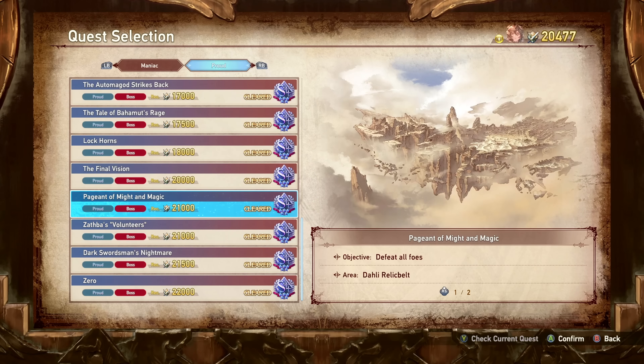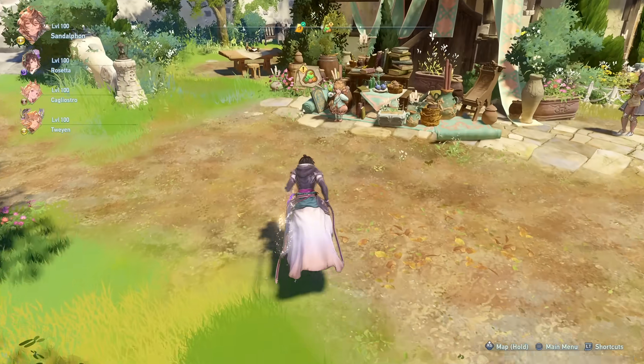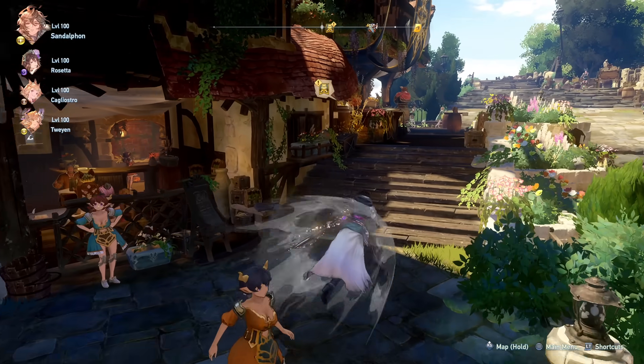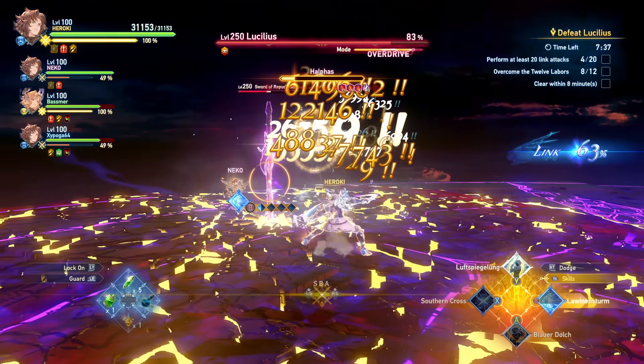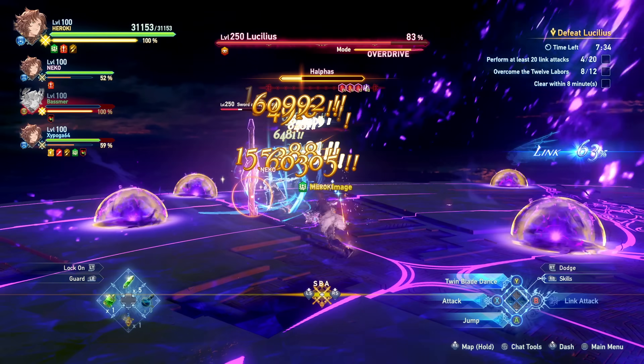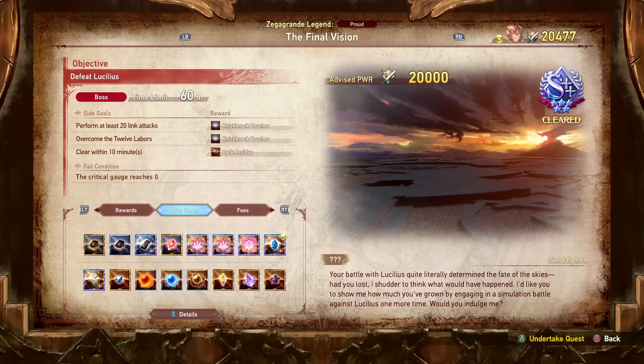All four of these quests are very difficult, and I still have yet to come up with a way to consistently solo them without cheesing the bosses, so I may be making a guide on all of them. To unlock Sandalfon you need to buy his recruit ticket from Siero, which requires the Canaan White Bloom — a flower obtained from the Lucilius quest. Thankfully you don't need the new Lucilius quest; you can do the original Final Vision quest, which still rewards flowers, just at a slower rate.